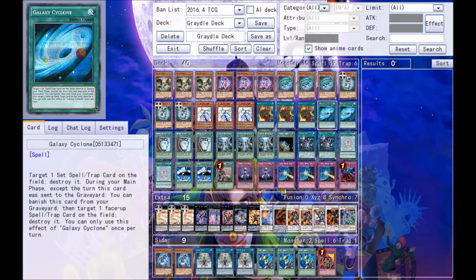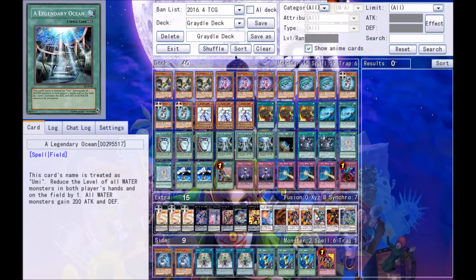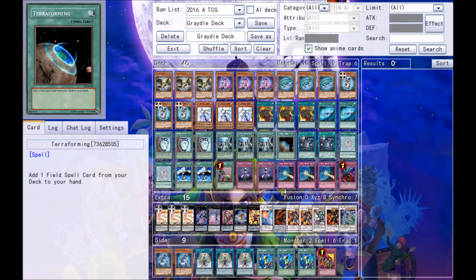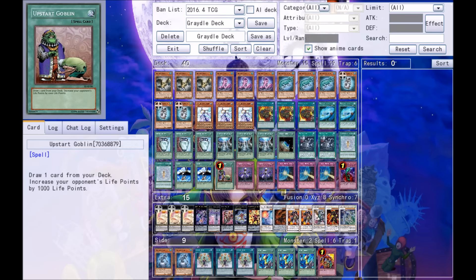For spells: three Supply Squad, two Galaxy Cyclone — basically an MST or Twin Twister, feel free to swap those in. Three Paw of Duality, three A Legendary Ocean. You can search this out with Terraforming, or use Level Lifter and Level Tuning if you prefer. We're playing one Terraforming — add more if you want more consistency getting Legendary Ocean. We're playing two Gradle Impact, two Rank-Up-Magic Astral Force, two Salvage, and one Upstart Goblin. That is it for spells.